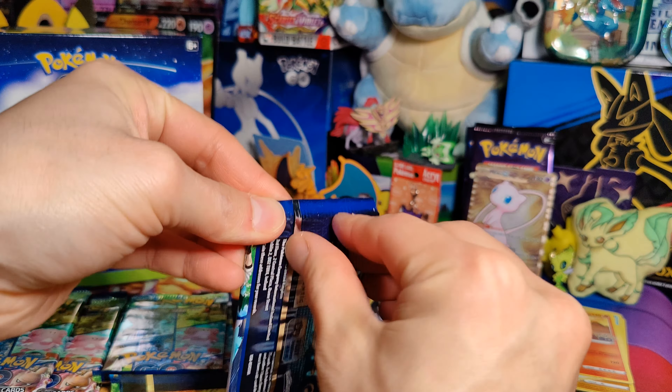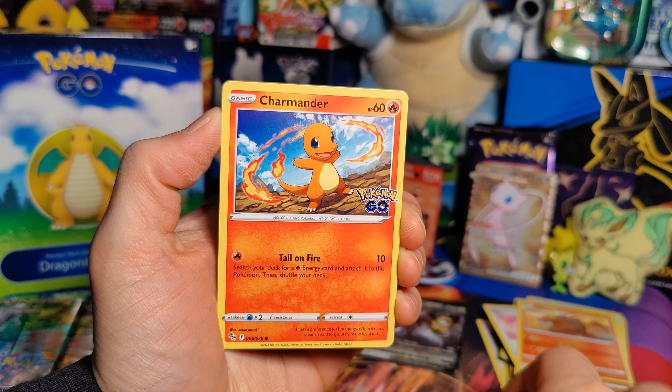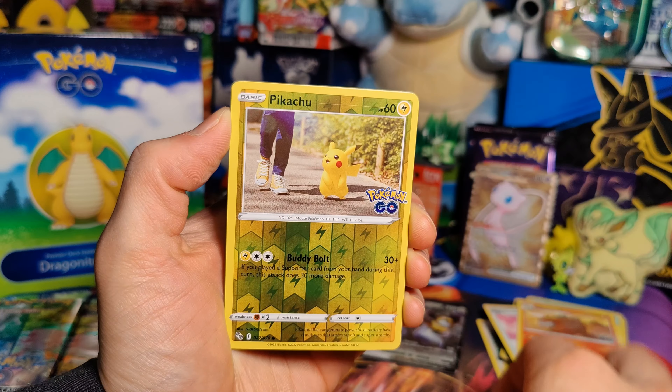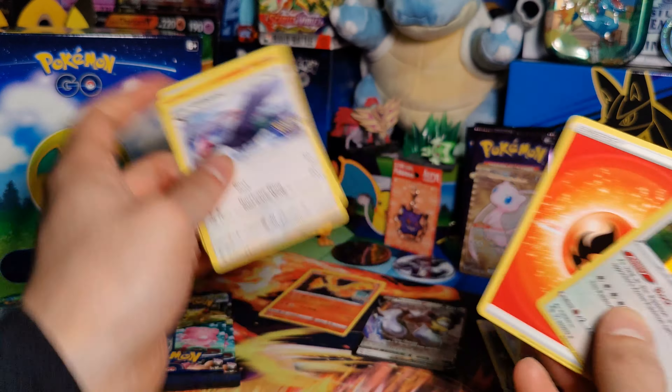Next pack: Bulbasaur, Apalm, Charmander, Magikarp, Meltan, Pikachu, and a Snorlax Holo. Steelix, Unfezzant, and a Camerupt.